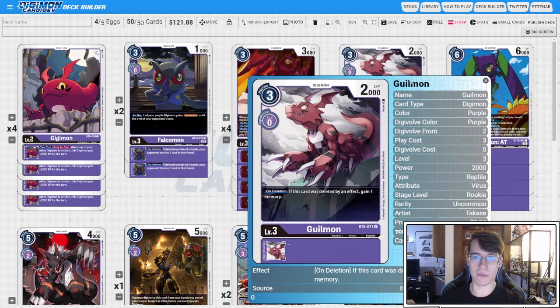Four copies of BT5 Gilmon — you could look at this as a preference-based slot. I like it because our Cerberusmon inheritable lets us delete a Digimon to unsuspend, and Gilmon will give us a memory for doing that, allowing us to extend our plays. I can totally see going down to two copies and running two of the Rush Gilmon instead, since we build up trash pretty quickly, but this is just how I've been testing it.